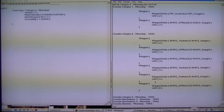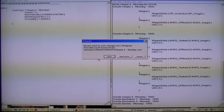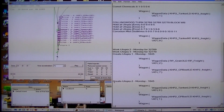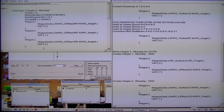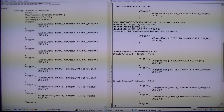Welcome back. This is part two of creating the loose consist with MSTS. We finished off just doing Utopia 2 once again. You close that off, you say don't save, and work Utopia 2 Monday for 32769 is complete. You can delete that off your list. Utopia 3 is the next one and this is the last loose consist that you have to go through.